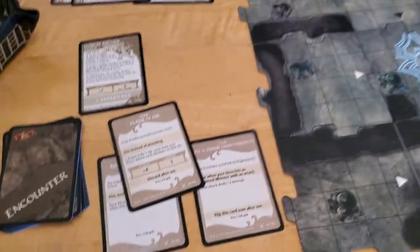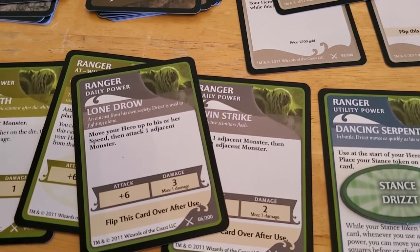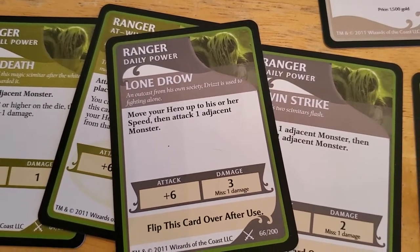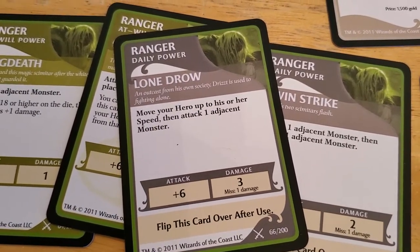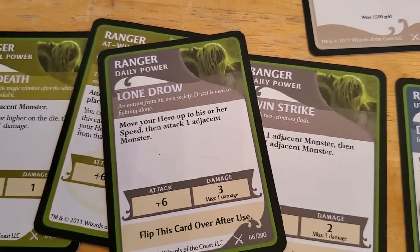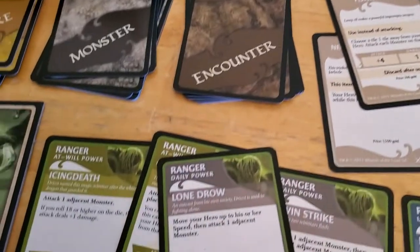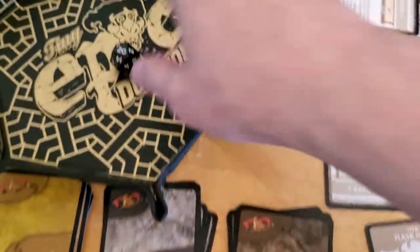Let's see what kind of stuff we can do. We've got Lone Drow — move your hero up to his or her speed, then attack an adjacent monster. So we definitely want to do that right away. We'll use the Lone Drow because that'll do three damage. Artemis has eight hit points and he's full up at the moment. We want to lay into him with everything we've got. So Drizzt is going to use Lone Drow and attack Artemis.